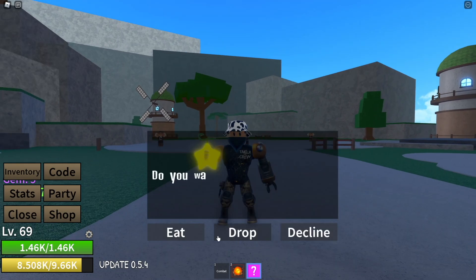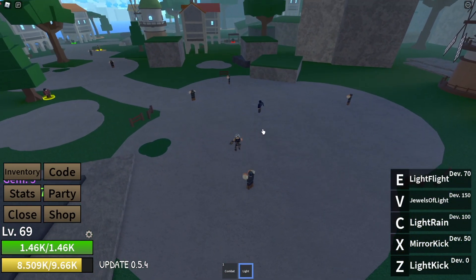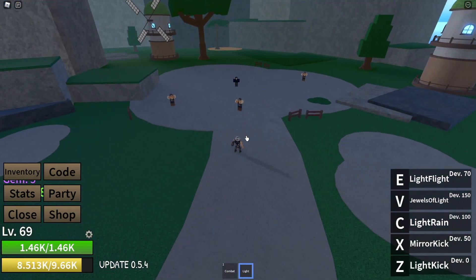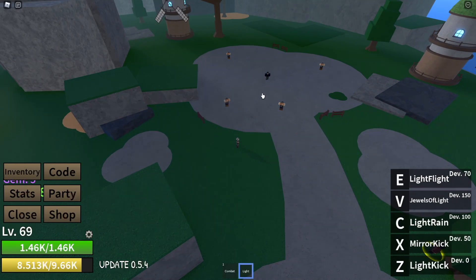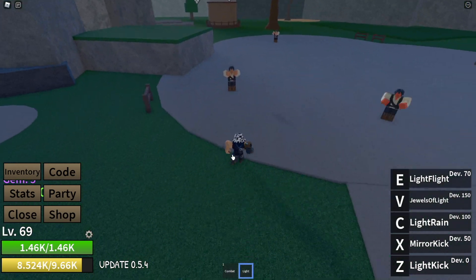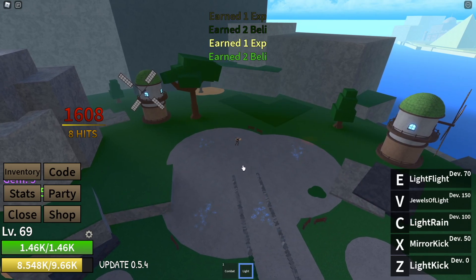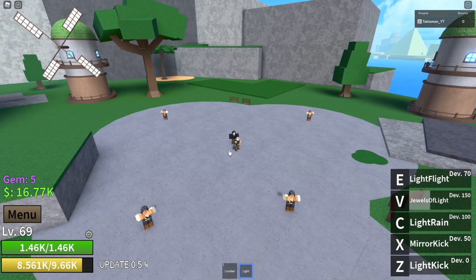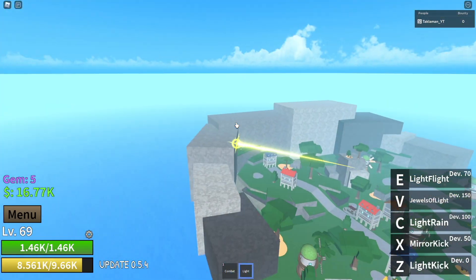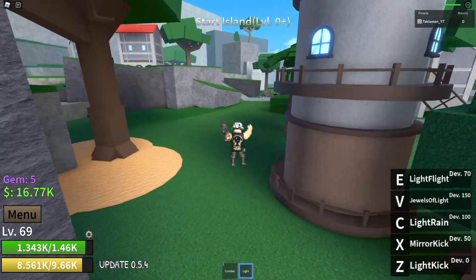And then we have our other high level fruit, the Light Fruit. Here's the first move, Light Kick. The next one, Mirror Kick — our X — you can aim wherever you want. And then our next move, Light Rain — you can aim wherever you want and it has pretty good AOE as well. Then we have our last one, Duals of Light — you jump in the air and spam it as much as you want, and it is pretty strong. But then this is our last move, our Light Flight — fastest flight in the game. You can see how fast you travel with it, but you can only go one direction. And that's pretty much the Light Fruit.